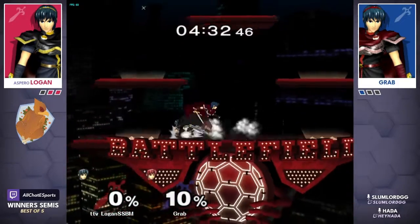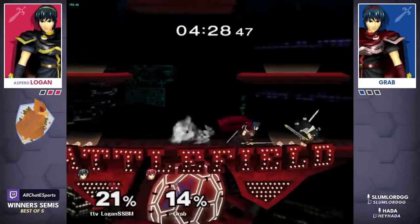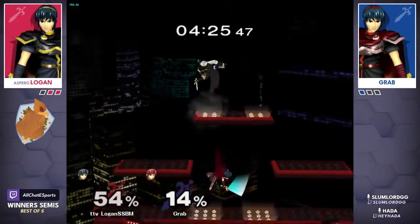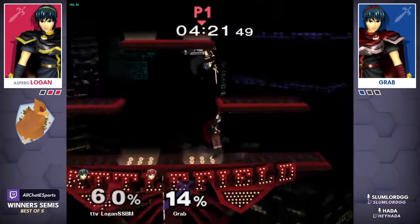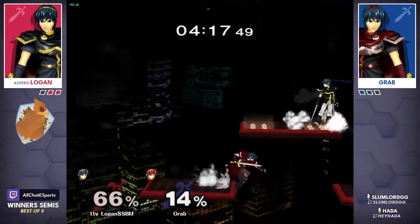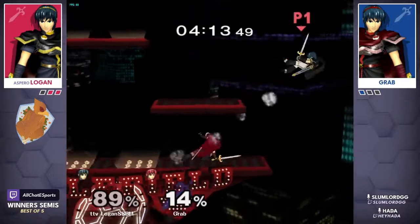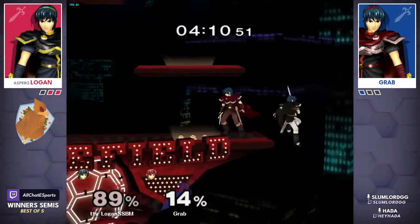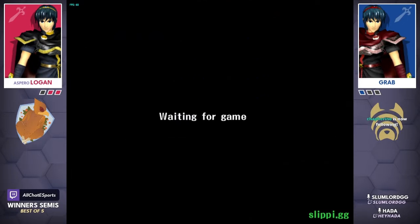We like to end our sets on last stock zero-zero here at the dinner table, and honestly it looks like it's anyone's game. We know Logan really only needs one or two openings to steal a stock in the Marth ditto — some people say this is not his strongest matchup, but you could convince me otherwise. Grab firmly in control of this stock — oh, beautiful wavelength by grab. It's over, see you later. We are at a game five situation, much like we were in winners finals last week.